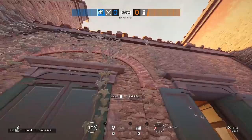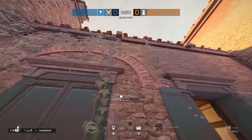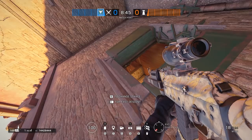Taking the example on Villa by the Trophy window: if you were rappelling upside-down to get the same angle as if you were on the ground, you'd be too much exposed from the Trophy.